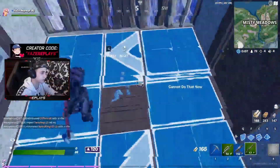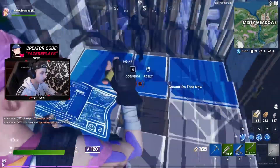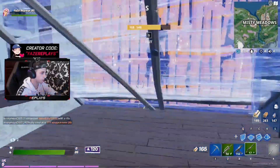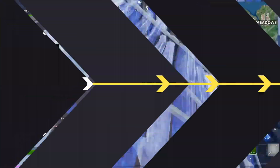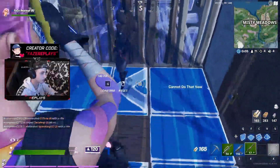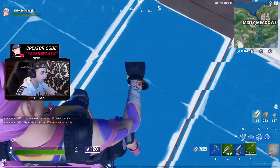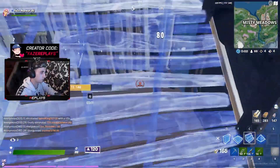So, what did we see there? Well, we saw replays abuse build phasing to completely fall and outplay his opponent. Let's break down how he did it. He builds a ramp, flips it so he's under it, then flips it back while standing back against the wall, so he's phased through the ramp after flipping it.